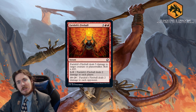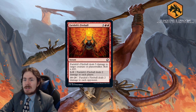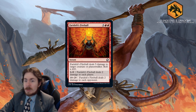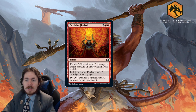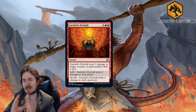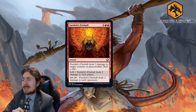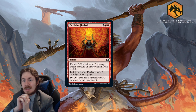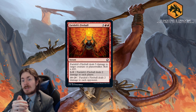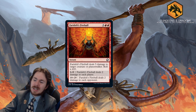Farideh's Fireball is a 5-mana instant that deals 5 damage to target creature or planeswalker, and you roll a d20. On 1–9 it deals 2 damage to each player; on 10–20 it deals 2 damage to each opponent only. It's okay in Limited — at least it's removal — about 2 out of 5. In Standard it's just too bad and too slow. Terrible.